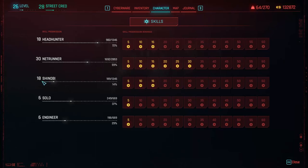For those who prefer a more agile and mobile playstyle, the Shinobi skill is designed for them. Shinobi focuses on achieving kills while remaining highly mobile, including actions like sliding, dodging, dashing, and using unique cyberware and melee attacks.